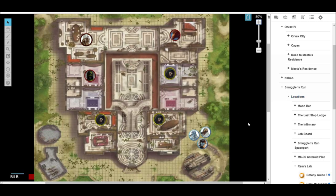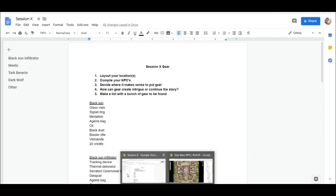For this session I'm using some example characters and NPCs. There is a large residence owned by this character Mido, who is almost like a Vigo or leader in the Black Suns criminal syndicate. We have him, a Dark Wolf creature that he owns, some Black Sun members, and a Black Sun Infiltrator I created — a character I used in a recent session to break into one of our character's labs.